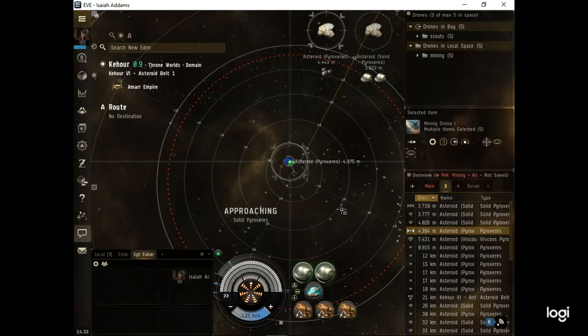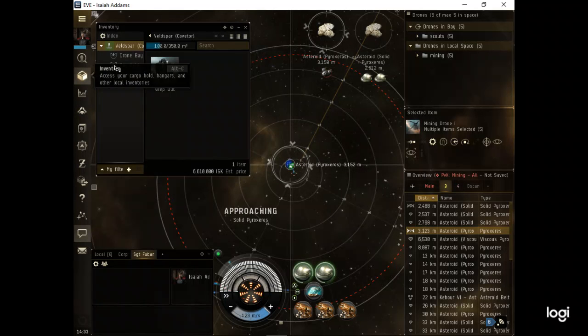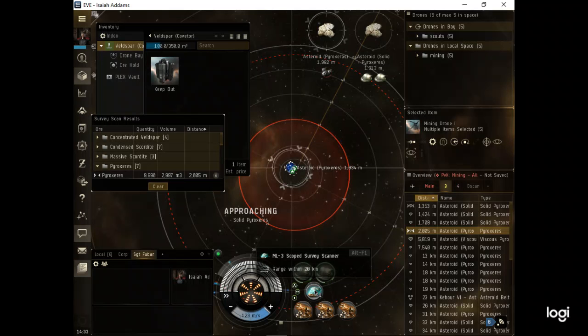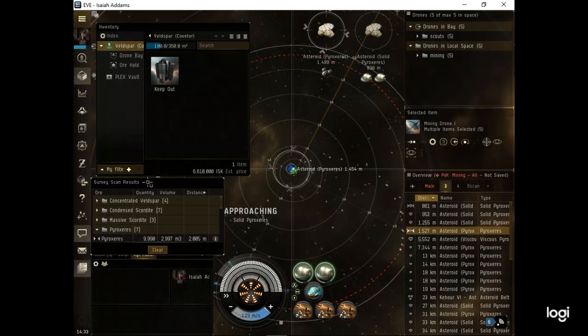Stop the ship at about four or three kilometers, right on top of the asteroids. The whole idea is not to move. What I want to do is open up my ore hold, hit my survey scanner. By the way, if you don't have a survey scanner on your mining ship, it's not a mining ship. You need a survey scanner.